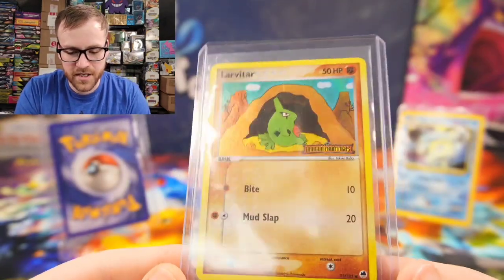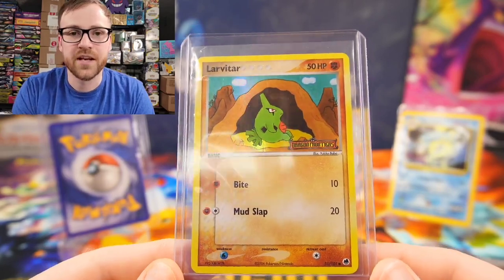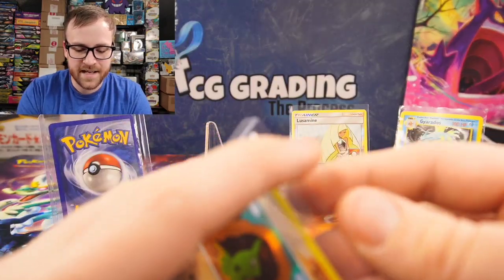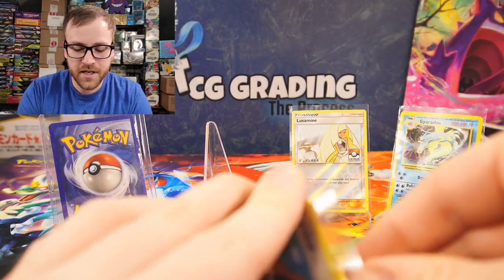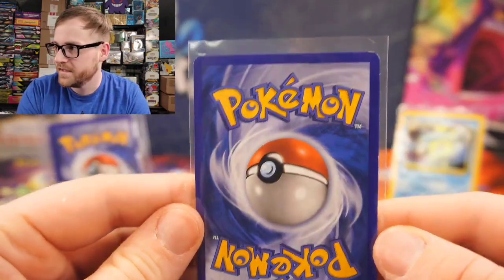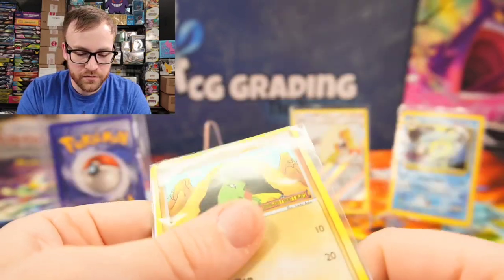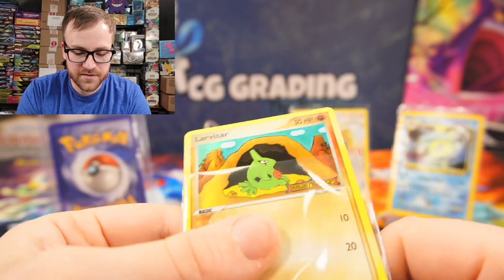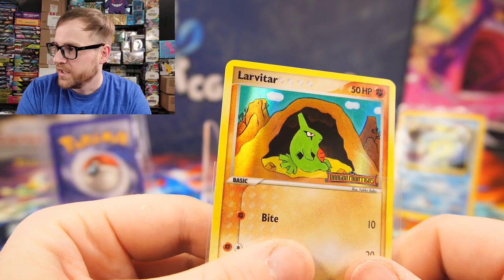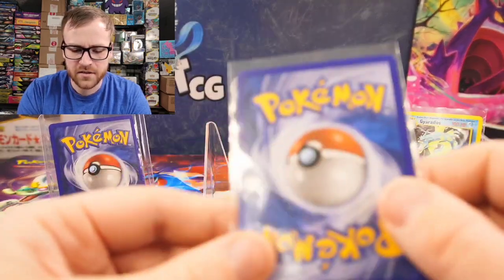The next card I picked up was a Reverse Holographic EX Dragon Frontiers Larvitar. I picked this card up for 71 cents. It was listed as moderately played, and to be honest, it actually came in a little bit better condition than listed. As you can see, there's whitening on that corner and some whitening on the other corner. But overall this is in really good shape — there's no dents, creases, or heavy scratching.